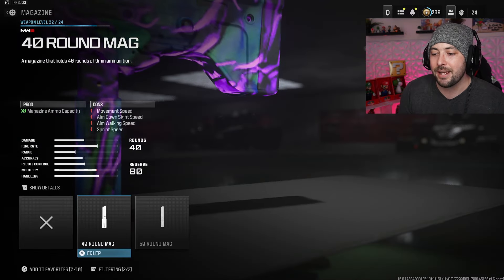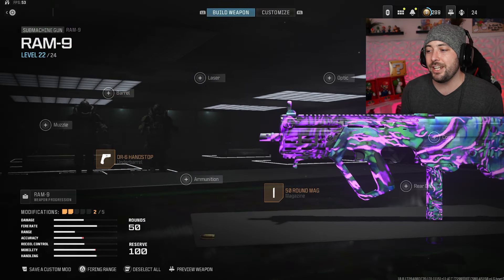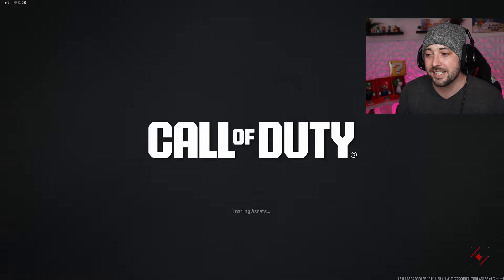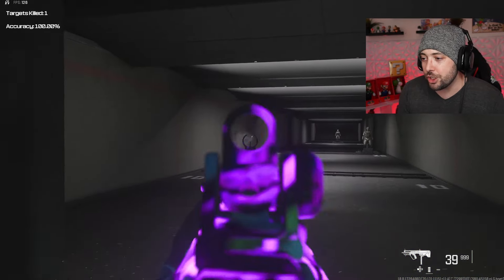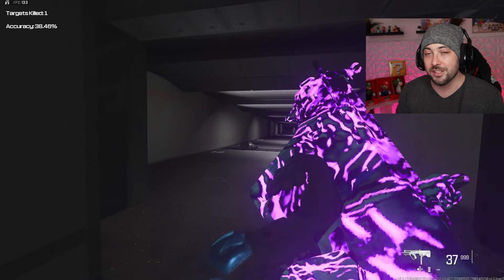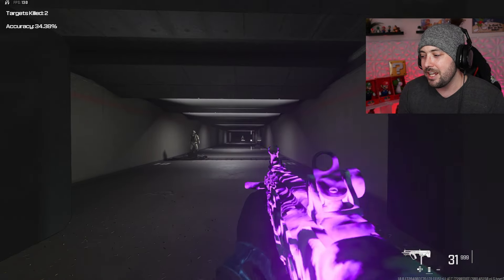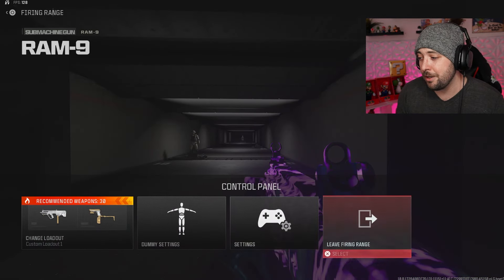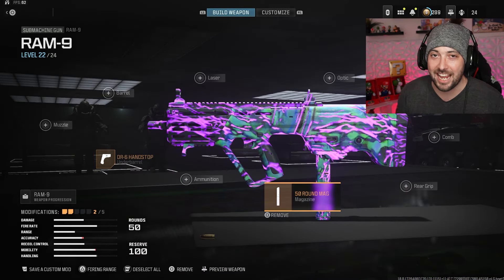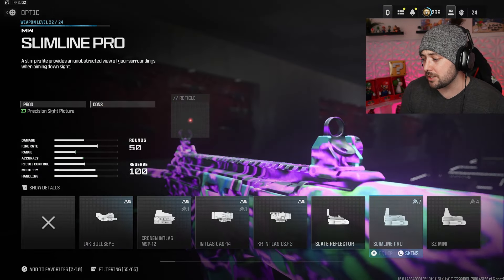Instead of the barrel, I went into the magazine and threw on a 50-round mag. It does make you slower, but look at the fire rate on this thing - the stock class comes with 32 rounds. Just shooting at one dude I'm already down 13, and it took 19 rounds for a second kill. It's not worth not having the 50-round mags on.